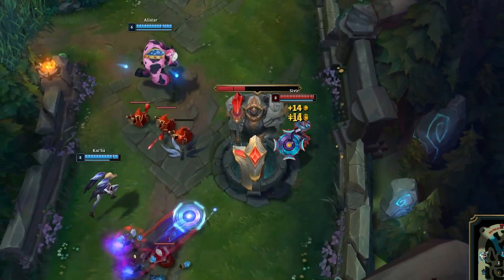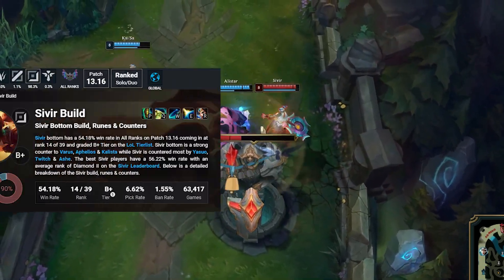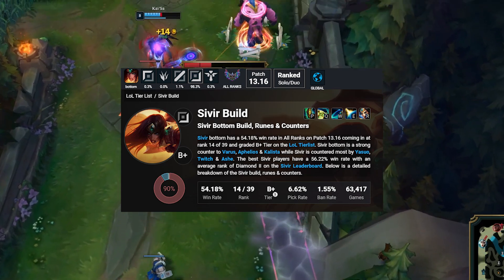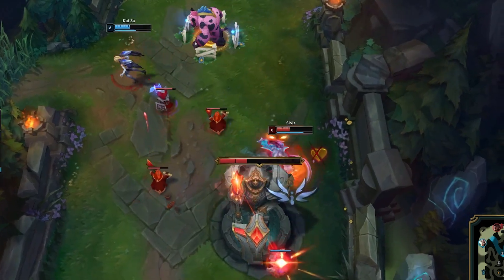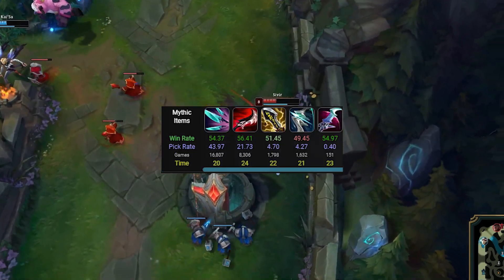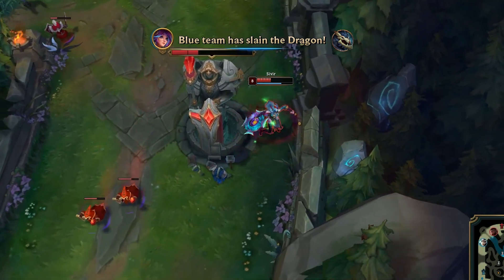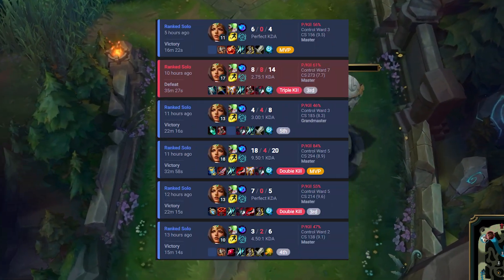Lethality Senna. Lethality builds have been popping up on a few AD carries in the past patch, and one champ that the Koreans like the most is Senna. It's a very unique build with a different rune page as well. It's still a Static Shiv rush, but second we get Black Cleaver and third we get Dustblade.